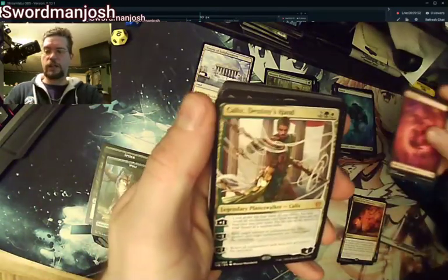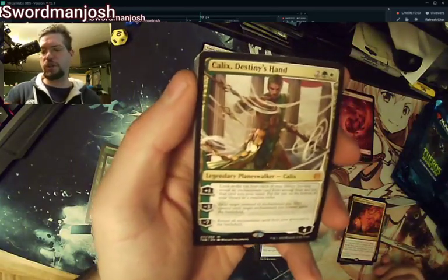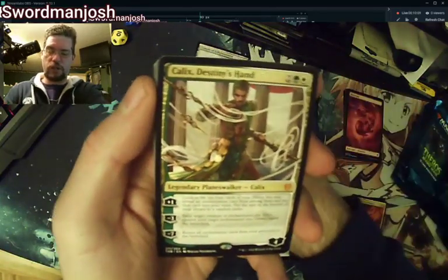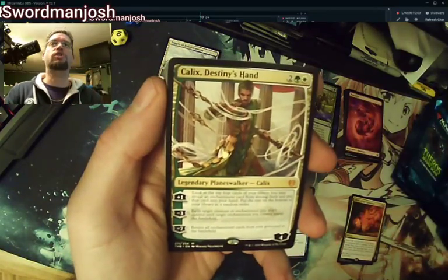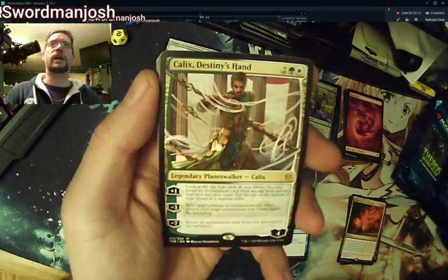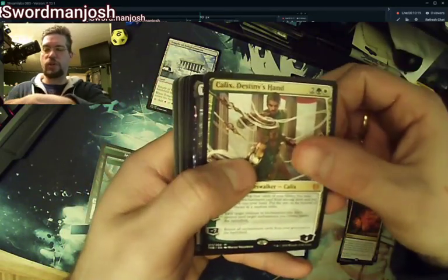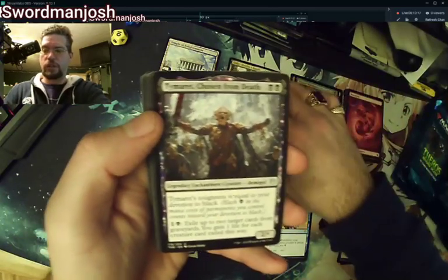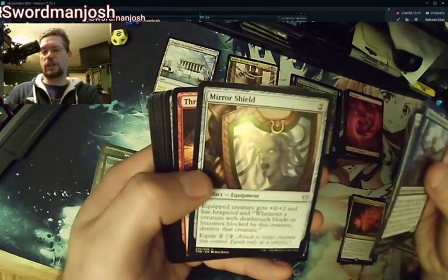Pretty wolf token, and there it is — Calyx Destined Hand, our first mythic, a mythic planeswalker! I need a little more room up here to track the mythics. I saw the alternate art of this at my LGS — one of the guys opened it and it was pretty cool. Then we have Timoret Chosen From Death, Hero of the Wind, and Mirror Shield.